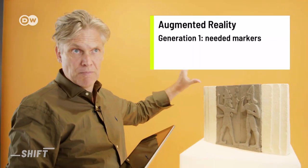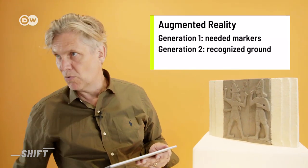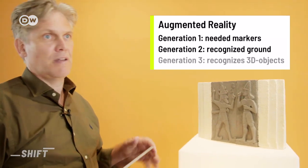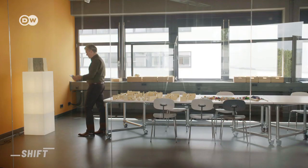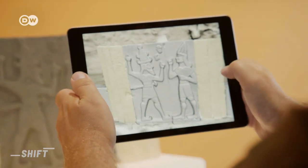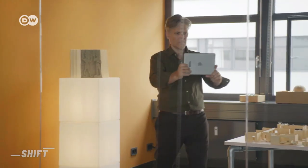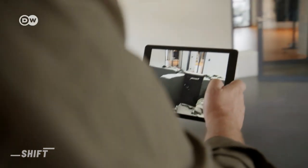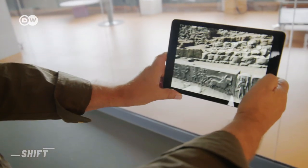It used to be that AR always had to have a kind of marker. The second generation, like Pokémon for example, recognized the ground and could position something there. But this new generation can recognize three-dimensional objects and move around or enhance them. A Berlin-based college has developed an app that places objects in their original context — in this case, an excavation site in Aleppo, Syria. Users can move around in the space and observe the objects, bringing the historical site alive.